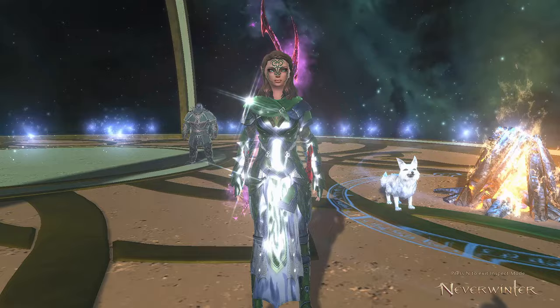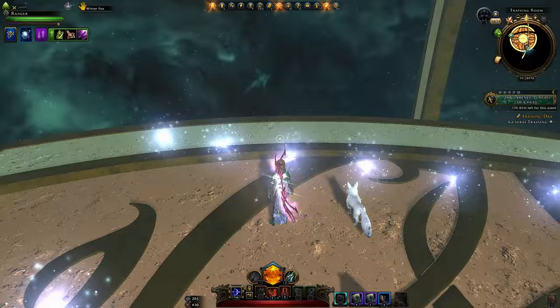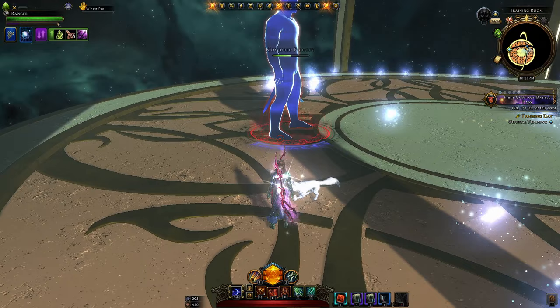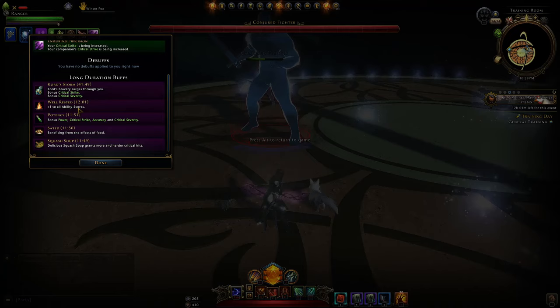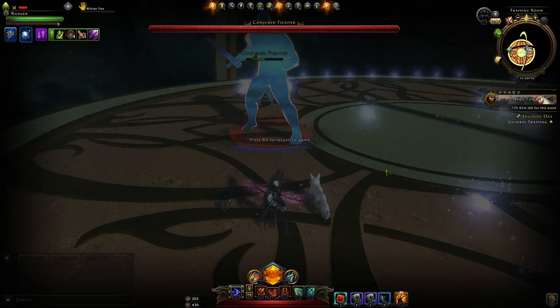All of my tests are done in the training room so we can get a baseline equal test for all classes: 20k rating, summon an ally for combat advantage, and summon the boss. We make sure we're fully buffed up, have our well-rested buff, and if we are running the perfect weapons — as we are in this test — make sure we have those five stacks.